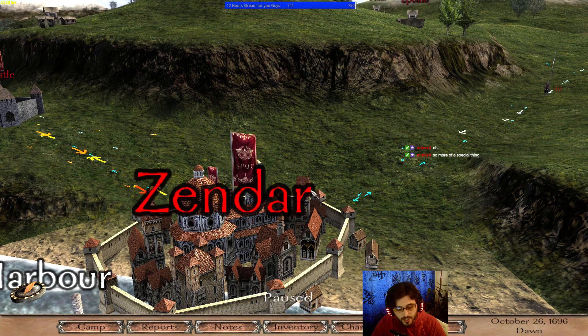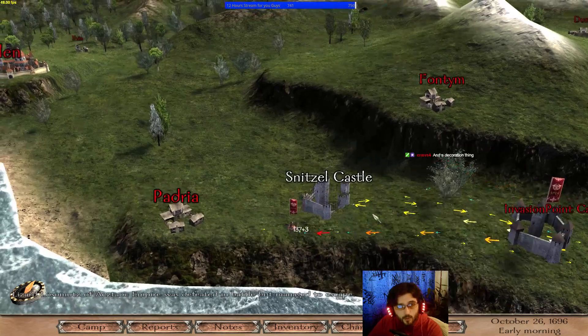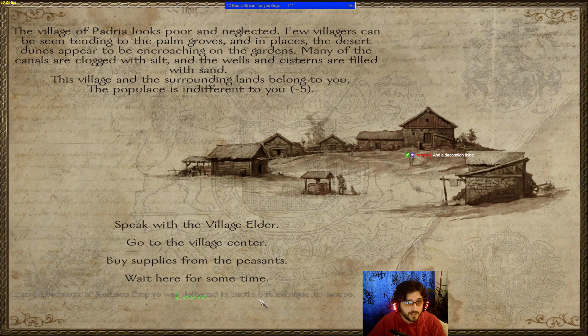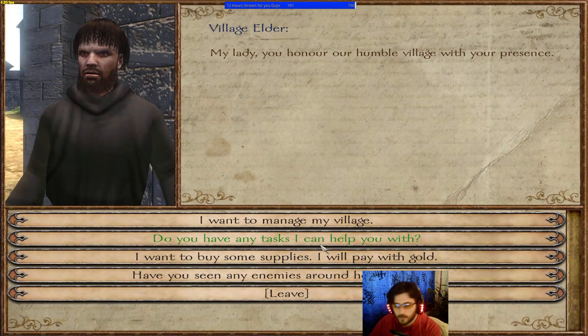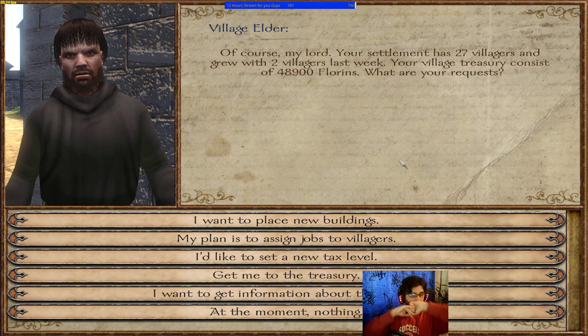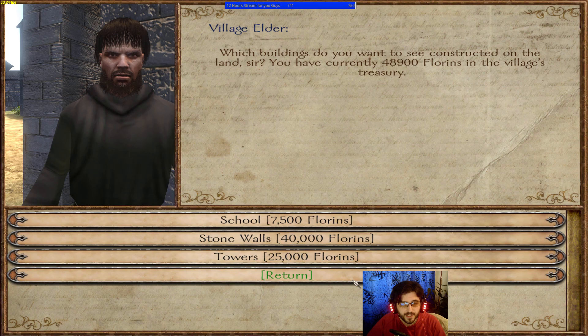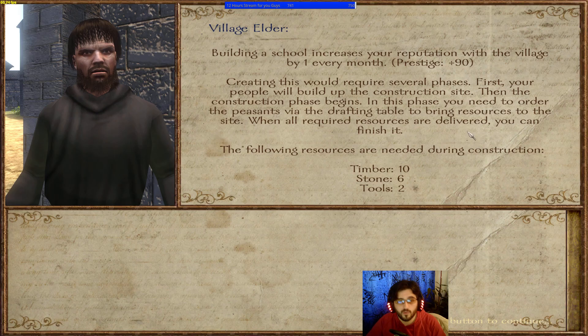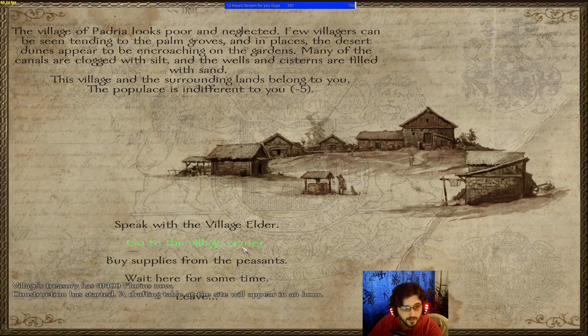Now let's switch to village management and village construction. We'll go to Padria, one of my villages — it's a little bit of Age of Empires territory. The village hates me a little because I let it get raided a few times. In the manage village screen, I can place new buildings like schools and walls, which require resources — 10 timber, 6 stone, and so on.